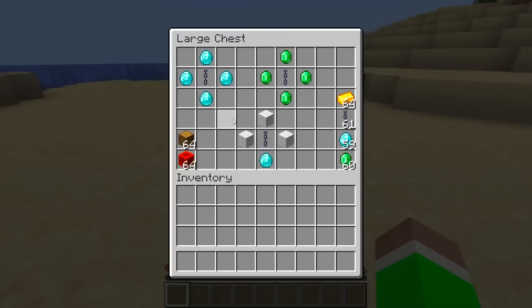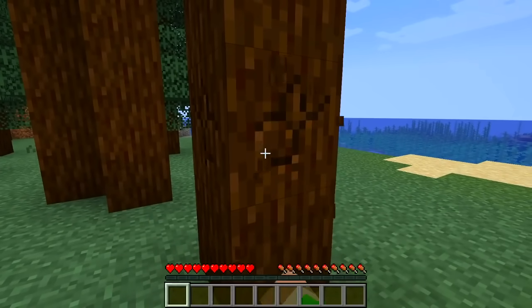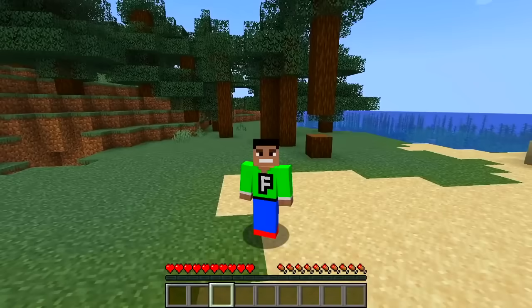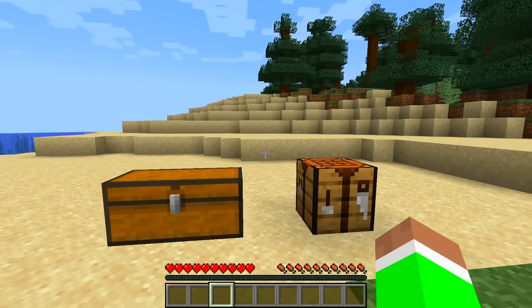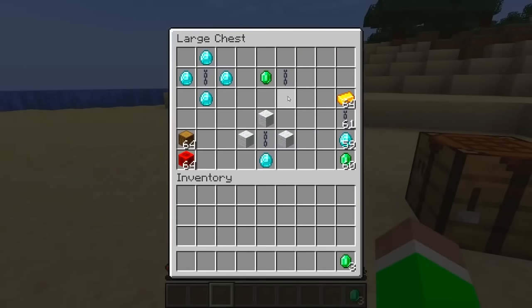We have everything we need inside this chest right here. This is the crafting recipe to make the spawn egg of the YouTuber - for example, Dream's is emeralds and chain in the middle. We're forgetting one thing and that is a crafting table, so let me quickly get some wood to make one. This is actually pretty cool and kind of weird at the same time.